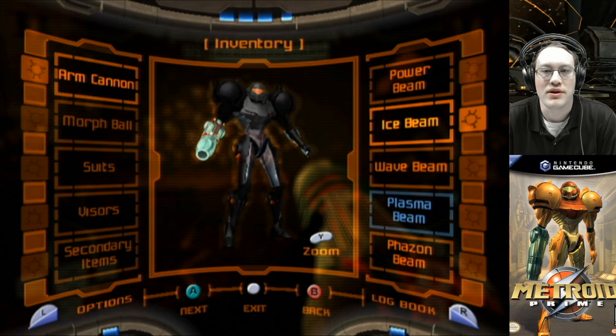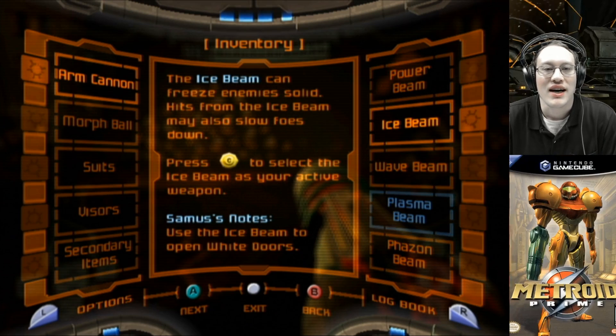Next up is the ice beam. The ice beam can freeze enemies solid. Hits from the ice beam may also slow foes down. Use C down to select the ice beam as your active weapon.